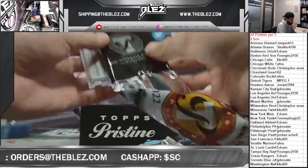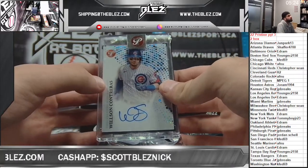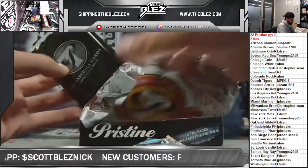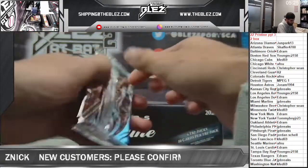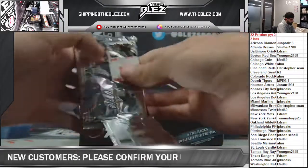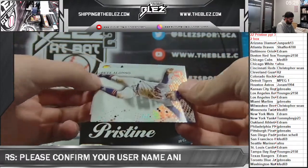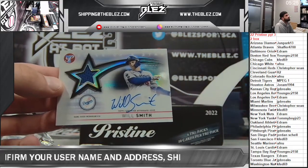This is our other encased auto. It's going to be Contreras for the Cubbies. Kevin gets Wilson. He might be going to a new team next year. I think this is going to be the jersey auto for the Dodgers — Will Smith. Nice one. Nice hit, Ed.